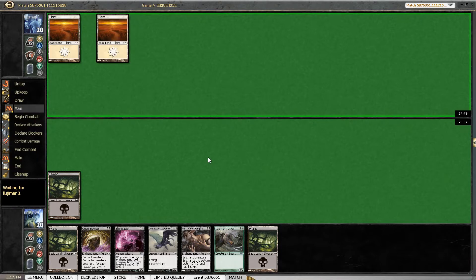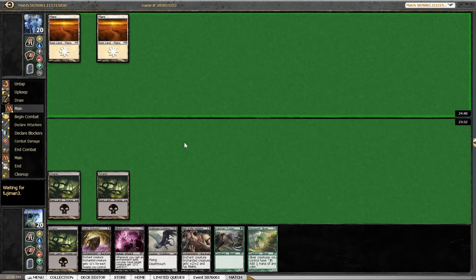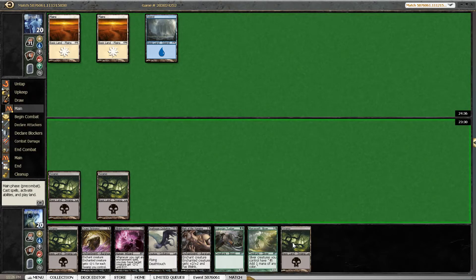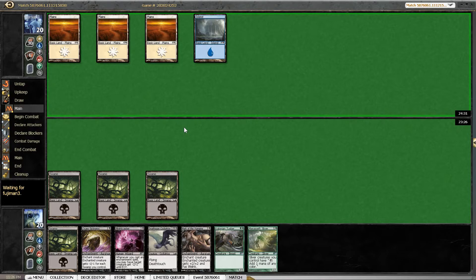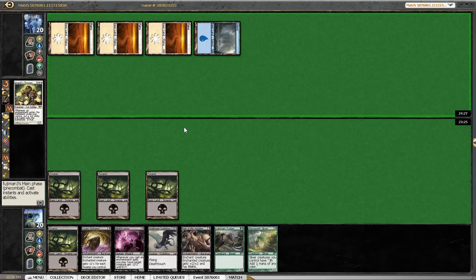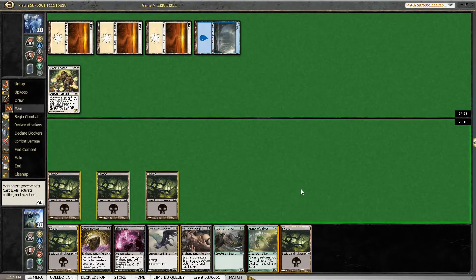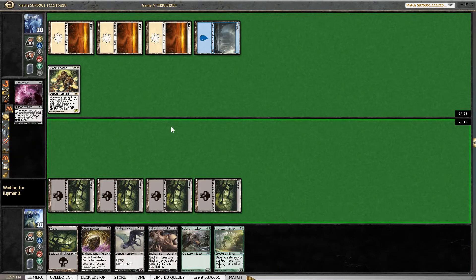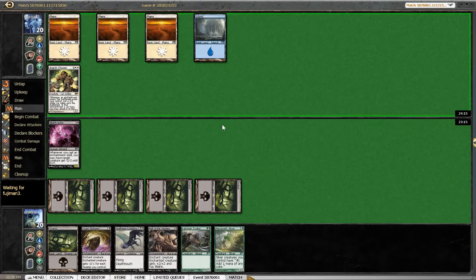Mulliganing to six might not yield better results. We just need a forest. We are taking things slow but our opponent also doesn't have anything — he kept seven and just doesn't do anything. Blightcaster should be amazing against blue-white. The Ajani's Chosen looks kind of scary though. I think we still just run out the Blightcaster — we want it to trigger as much as possible. Even if our opponent plays an aura and gets a 2/2, we can still use Quark Sickness and kill it.